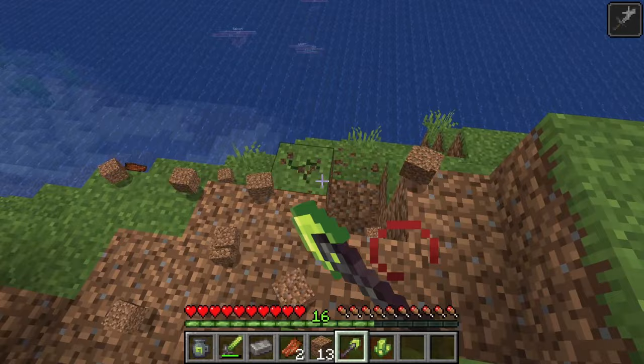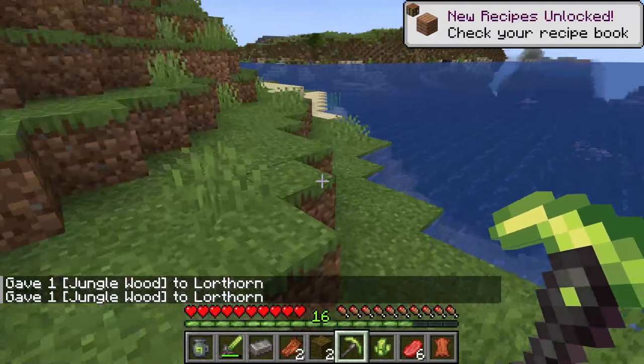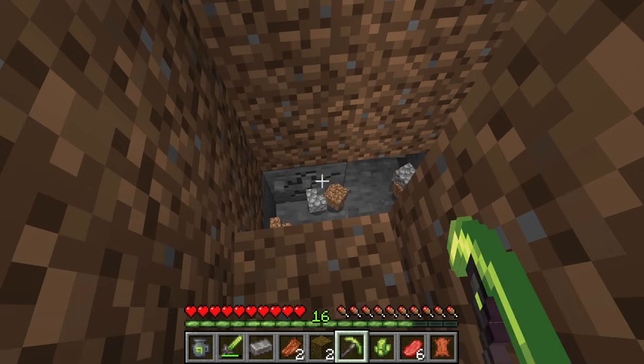Its durability is based on the amount of ash you have, which means it goes through its durability fairly fast. But its durability can be refilled by whacking monsters. It has three different forms: axe mode, shovel mode, and pick mode. It seems to have a fairly decent speed.